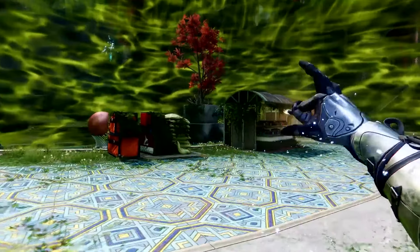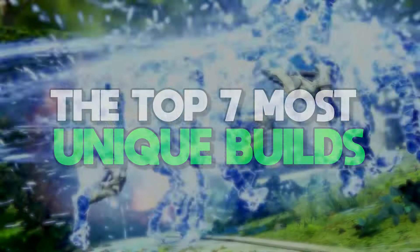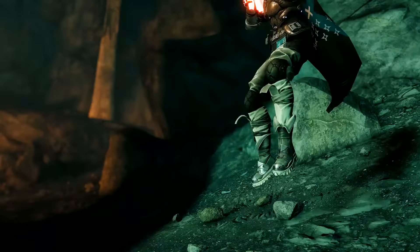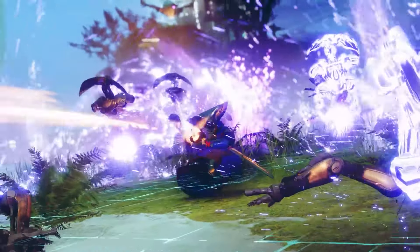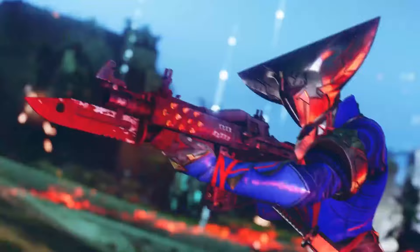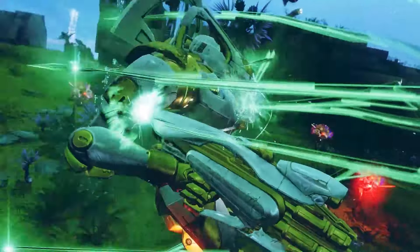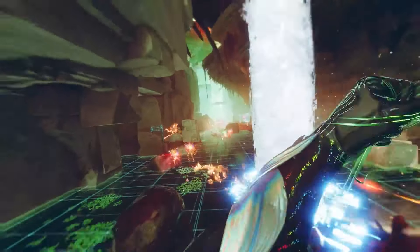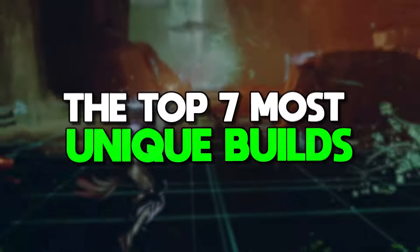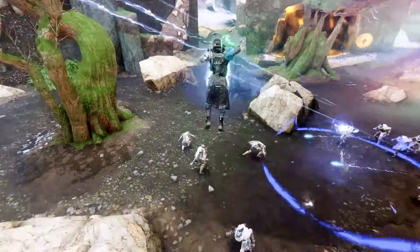Guardians, with the Final Shape we've gotten so many new toys to play with. Today we're covering the top 7 most unique builds that I've seen. These builds range from rare exotic interactions that let you deal a ton of boss DPS, to some that give you 95% damage resistance and immense survivability. These builds offer you a way to take on any situation the game throws at you. So rally your fellow guardians, prepare your arsenal and join us as we explore the top 7 most unique builds designed to dominate PvE content in Destiny 2.